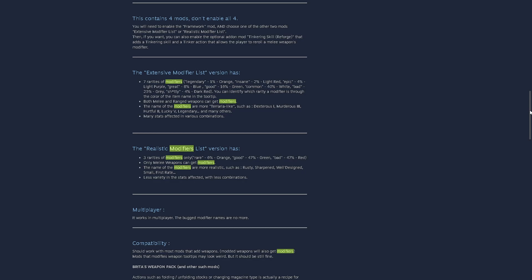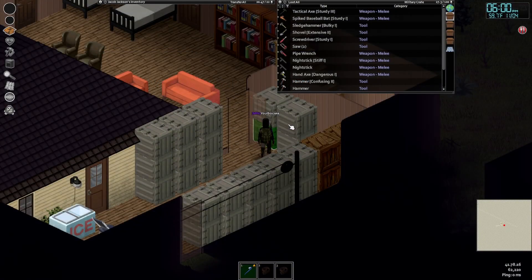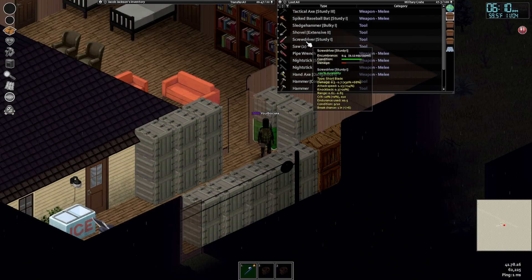These optional modules include the Extensive Modifier List, which adds the full force of the Terraria nostalgia with an extensive list of traits with seven different levels of rarities — with modifier names like murderous, berserk, small, and even legendary. I've been playing this for a few days now and I've still not seen the legendary modifier, so that thing is rare.